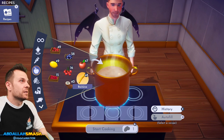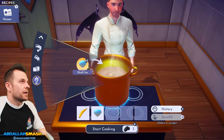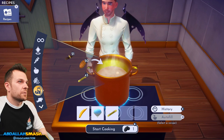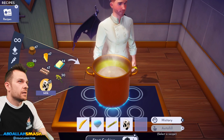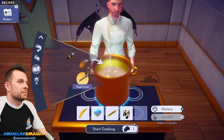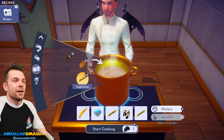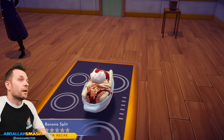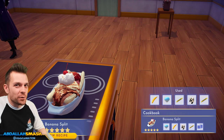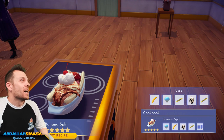Let's make a banana split: banana, slush ice, milk, and two sugar canes. Look at that — someone had to actually model that and put it in the game. It looks really good. That's a banana split — you love it!